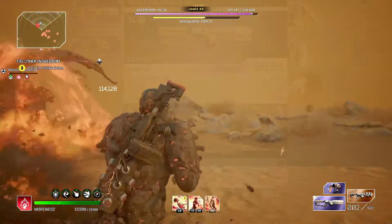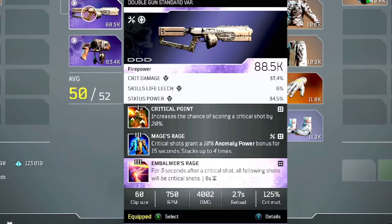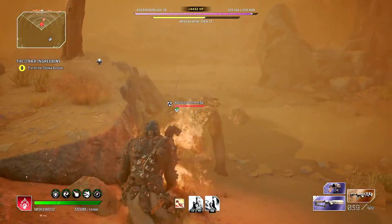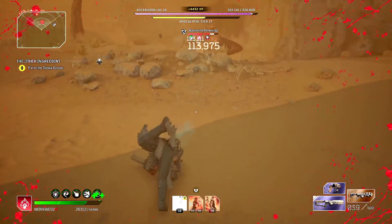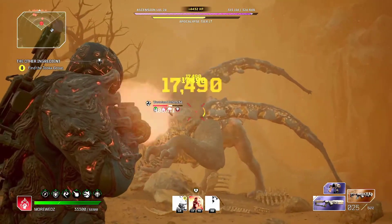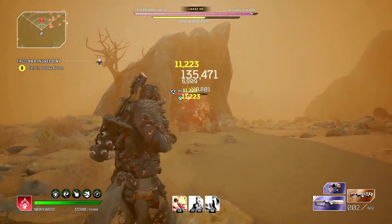This weapon I got from Twitch drops, but you can also find it in the world. As long as you have those two mods, just add the third one and you're good to go. I'm not saying this is the end-all be-all, but if you have this combination, I guarantee you'll be killing enemies and big bosses a lot faster. Anyway guys, that's all I have — thank you for watching, see you later.